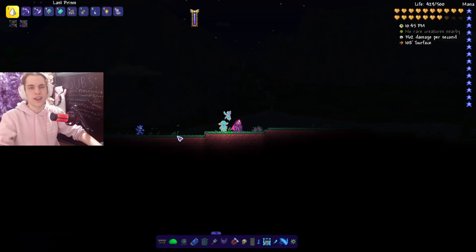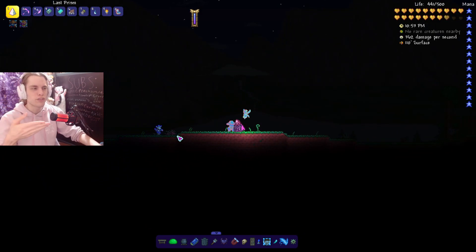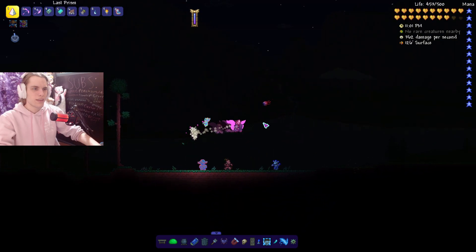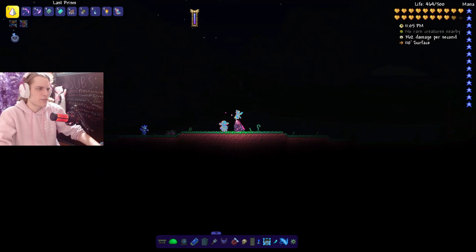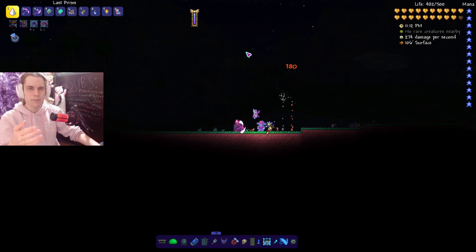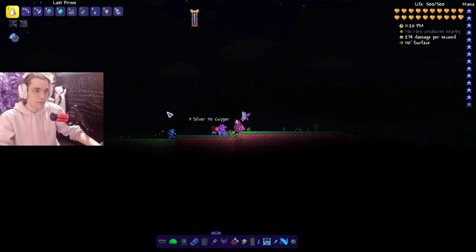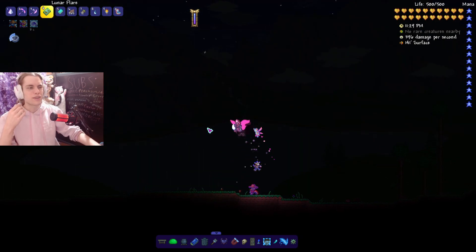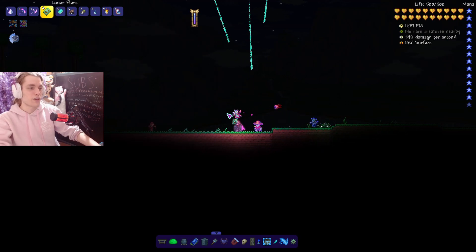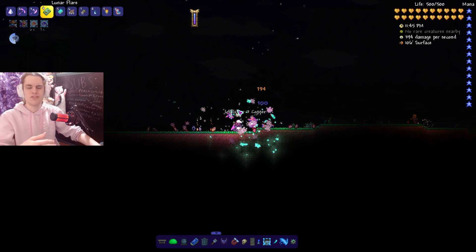Here's one most people probably haven't seen — it's not actually a rare enemy, but its spawn requirements are unusual. If you build a surface Glowing Mushroom biome and it's nighttime, you can spawn a Spore Zombie. The issue is that surface Glowing Mushroom biomes are usually built for the Truffle NPC, and NPCs suppress enemy spawns, so this zombie basically never appears naturally. It's just a normal zombie, but most players have never seen it.